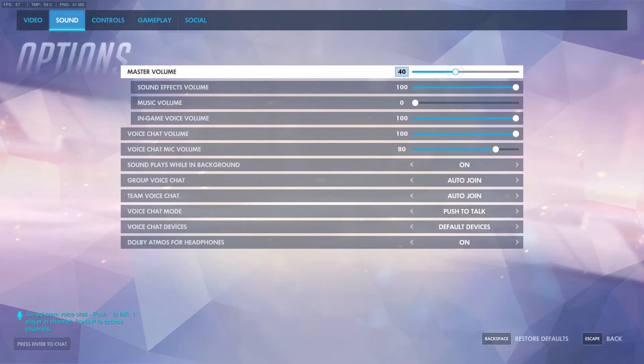That's mostly it for graphic options. Moving on to sound, there isn't really much in here. The one thing I'll say is Dolby Atmos for headphones - definitely turn that on, it's going to help with sound and directional sound specifically.